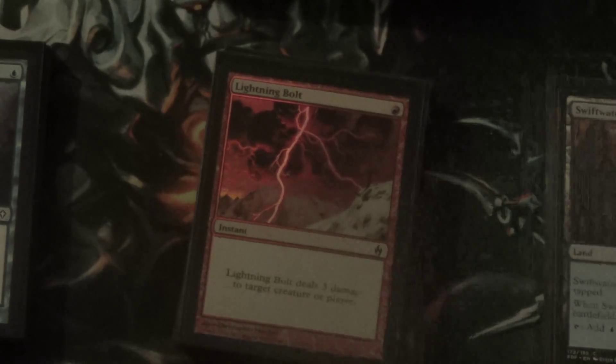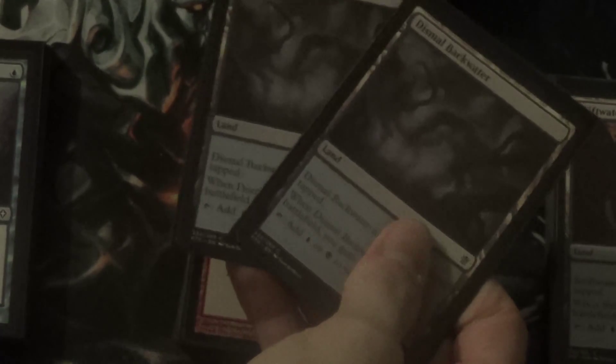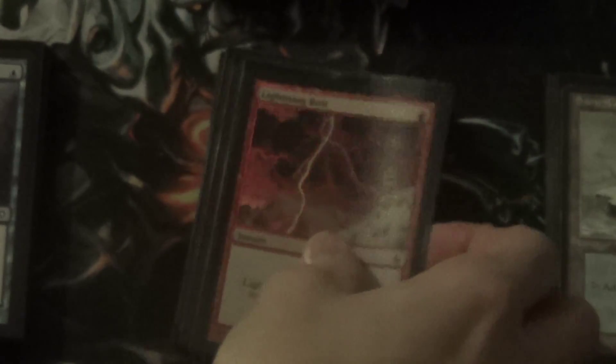So we have three Brainstorms — one of the best card draw spells in Magic. We're only running three because shuffle effects are harder to come by than Legacy, so you don't have Fetchlands. But we do have a bunch of Sacklands, so we can sack these lands to go get a basic land and put them into play. We have eight of them: Evolving Wilds and Terramorphic Expanse. This allows us to shuffle our library. Another card that lets us shuffle is Mystical Teachings. So those are the cards that go with Brainstorm.